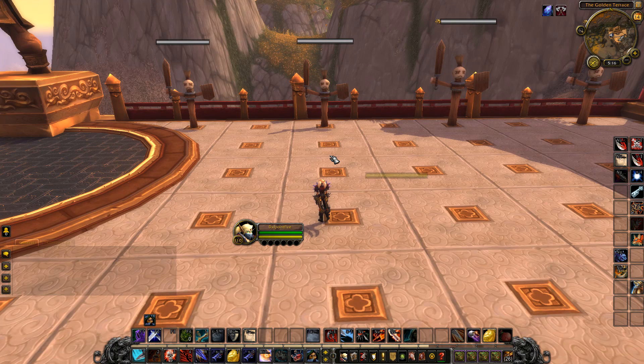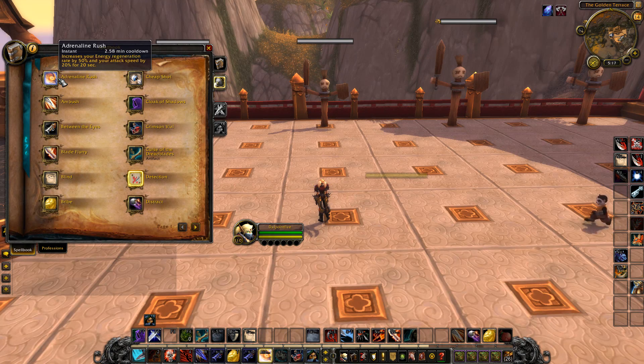Their overall goal is to smooth out energy regeneration and reduce the frequency of both resource drought and energy capping. One of the things that plagues outlaw rogues is when you pop Adrenaline Rush, you have way too much energy coming in — you can never spend it all. But when Adrenaline Rush isn't available, you never have enough energy and the spec feels very slow in terms of combo point building. So Blizzard is trying to alleviate that by making Adrenaline Rush not quite as potent — 50% energy regen but 20 seconds longer.